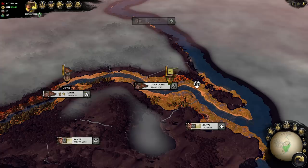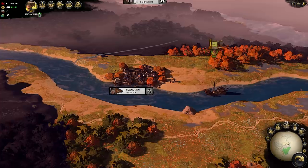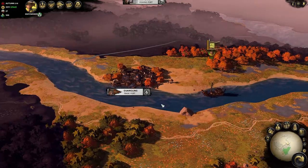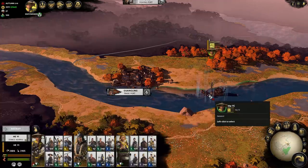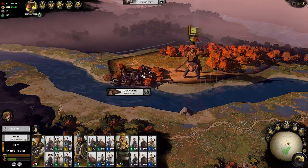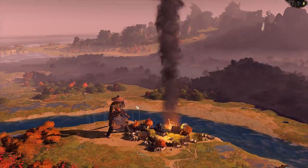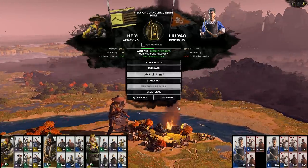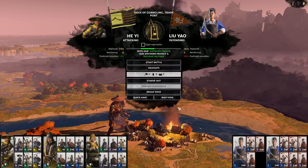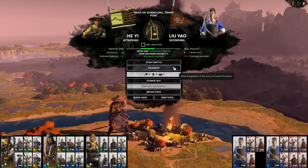We will attack the trade port of Wanling, which will also damage his trade and income. We can see our leader He-Yi currently moving up the Yangtze river with his army. Let's move on to the land and attack this resource. It has quite a large garrison of 2,640 to our 3,105 men, however our forces are much higher tier and higher ranked. We will just delegate this battle and we can get a closer look at our own units later in the video.